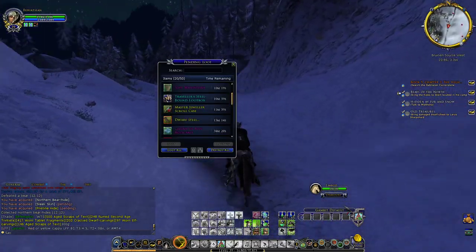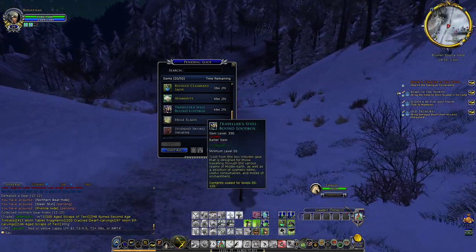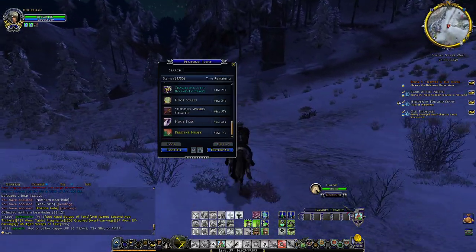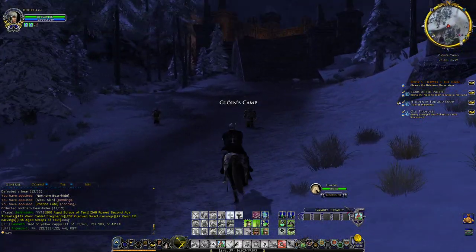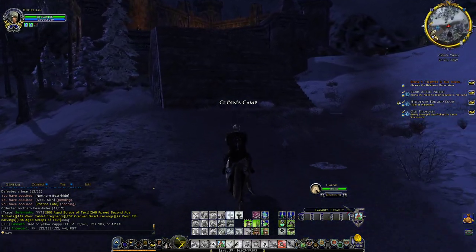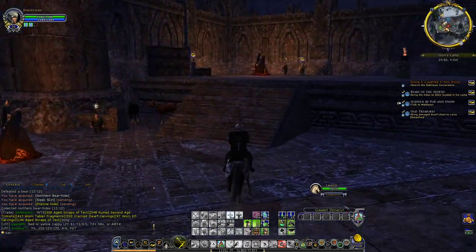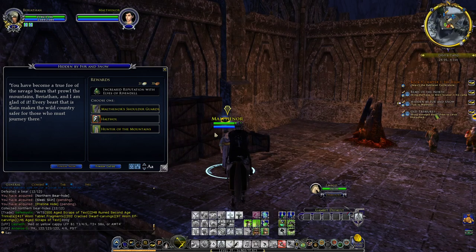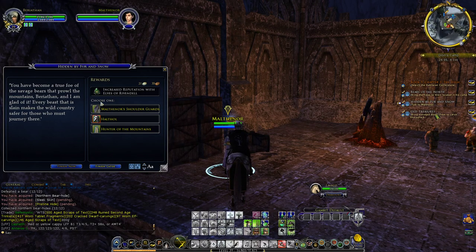We're getting Scroll Cases, some light armor for level 41. Quest NPC: 'How can I be of service? You have become a true foe of the savage beasts that prowl the mountains, Beryatan, and I am glad of it. Every beast that is slain makes the wild country safer for those who must journey there.'